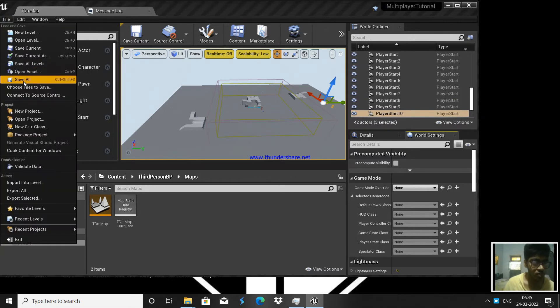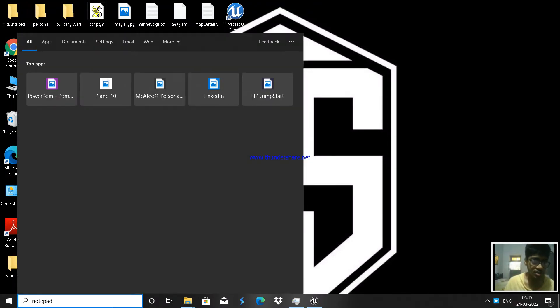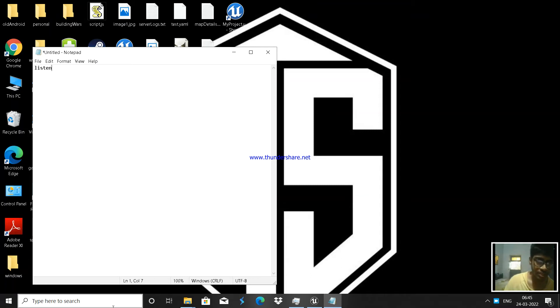We are doing a Listen Server model here. In a Listen Server, there is a server and there are a couple of clients. Whenever a client is firing, all other clients should see it. So the client sends a message to the server saying 'I am firing', and the server sends that message to every client. When a server sends a message to every client, that is called a multicast.